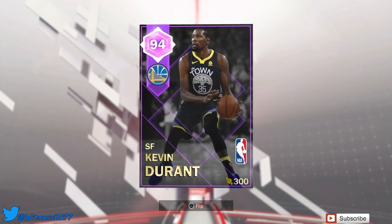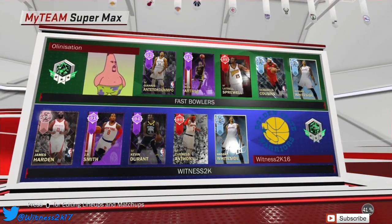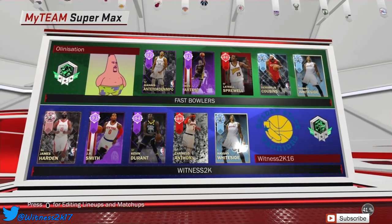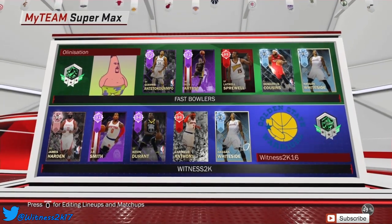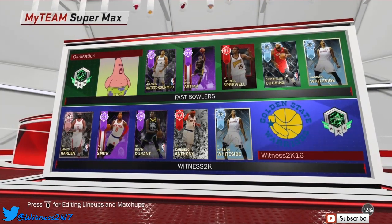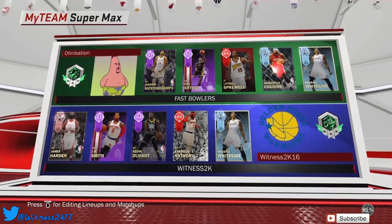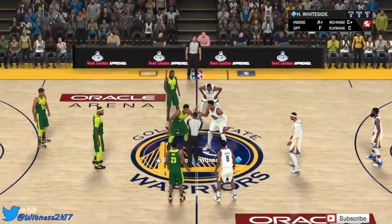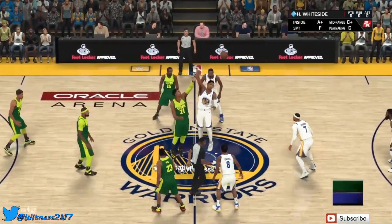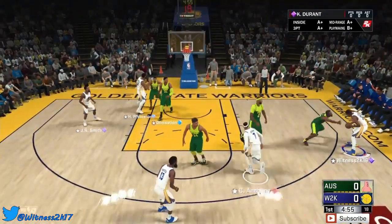We're gonna find an opponent and get some gameplay. Found an opponent — pretty solid team. Giannis Antetokounmpo at the point guard, which is so cheesy. He has two big men: DeMarcus Cousins and Whiteside at the four and five, so it's gonna be hard to score inside. Jump ball — Whiteside on Whiteside — we're winning the tip and we have the home court advantage. Giving it straight to Kevin Durant.